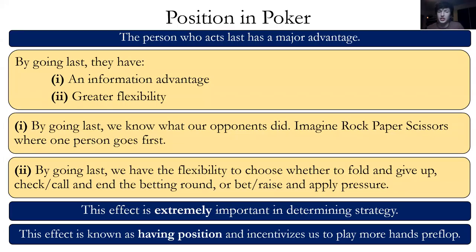Position is a huge deal because when we go last, we get more information, and we also have the flexibility to decide: do we want to raise, do we want to bet? When you go first, you don't have that flexibility because people after you can put pressure on you and decide if they want to check, let it go through, or raise and apply pressure. Flexibility is a huge deal.